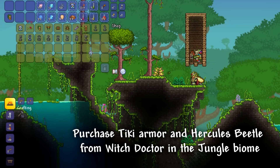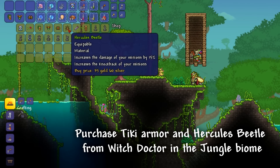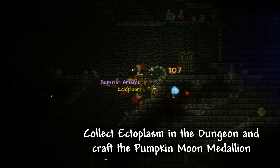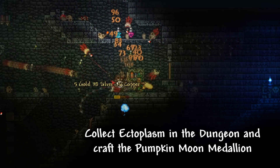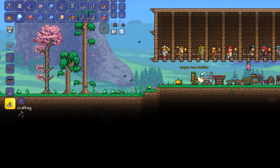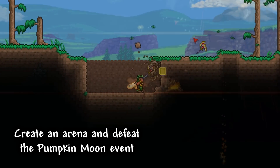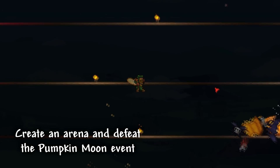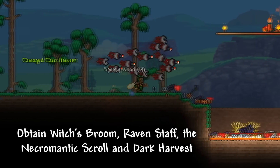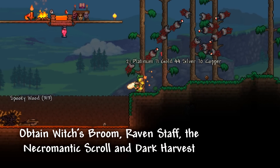After the boss fight, we should definitely go and purchase Tiki Armor as well as a Hercules Beetle accessory from the Witch Doctor. Now let's head back to the dungeon, collect Ectoplasm and craft a Pumpkin Moon Medallion. Create a small arena to get through the first waves a bit quicker, summon the Pumpkin Moon Event and try to kill as many enemies as you can. We need to obtain items like Spooky Wood, Witch's Broom, the Raven Staff, a couple of Necromantic Scrolls and the Dark Harvest.